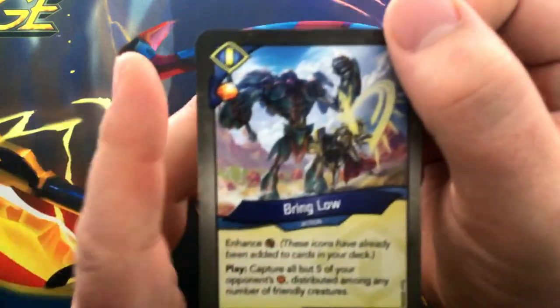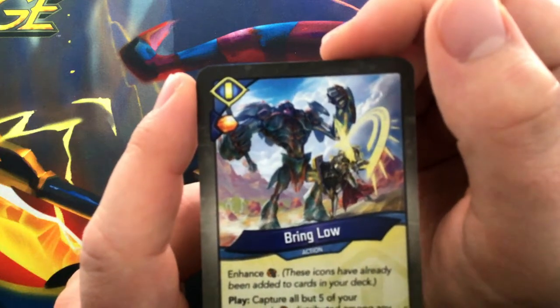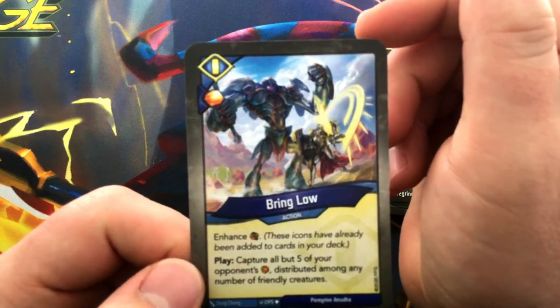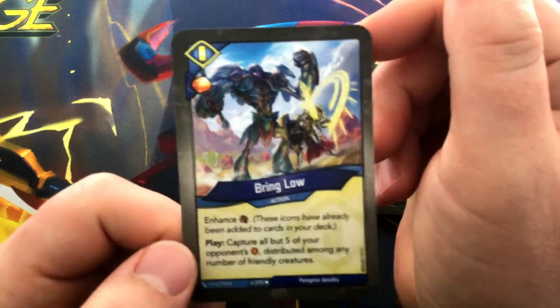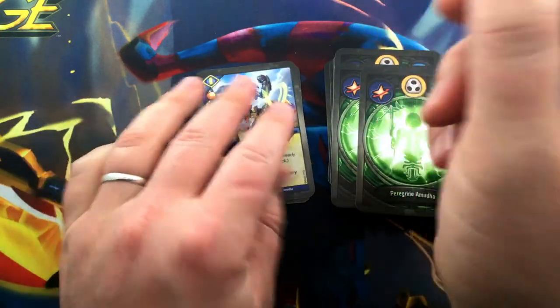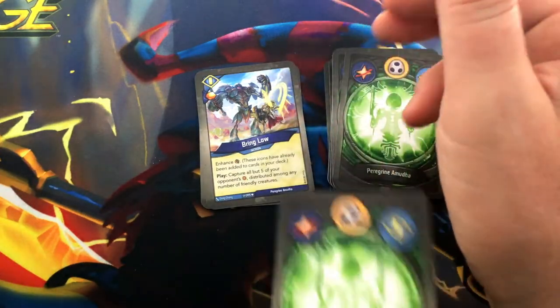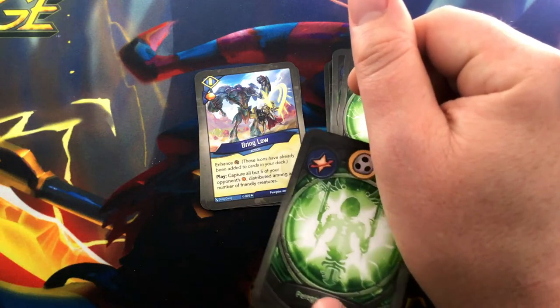Bring Low — great to see this! It has an Amber Pip. Action: it brings a capture enhancement. Play — capture all but 5 of your opponent's Amber, distributed among any number of friendly creatures. Very strong card. Not a lot of scaling control in the set, so we're very happy to see that. Hopefully we have some way to delete that Amber, like a Doorstep to Heaven.